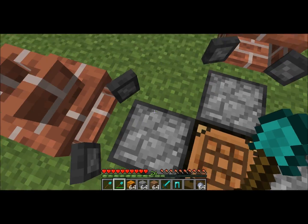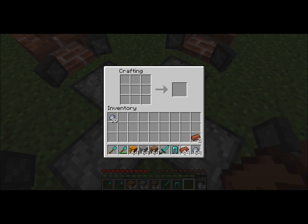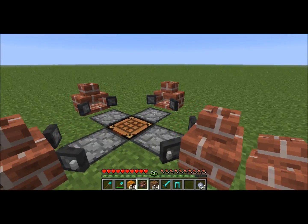Now I have lots of bricks. I need to make some brick blocks — eight will be enough. Then I need to make a furnace, put the furnace in the middle, and surround it with bricks in a square. And voilà, you have an incinerator. You can place this incinerator anywhere you want.